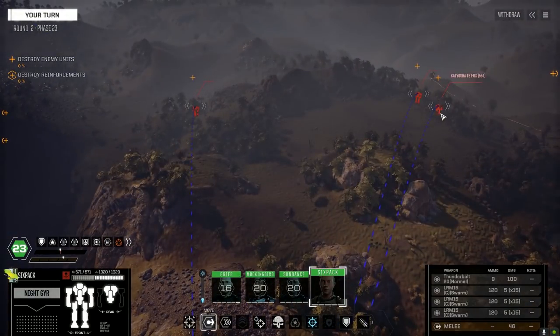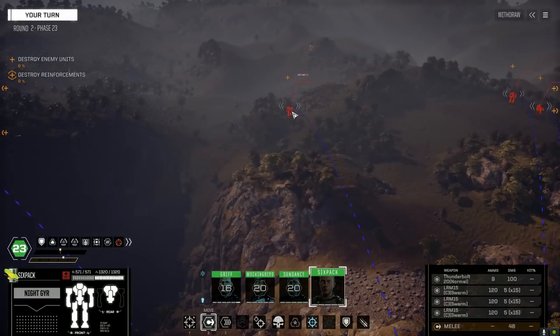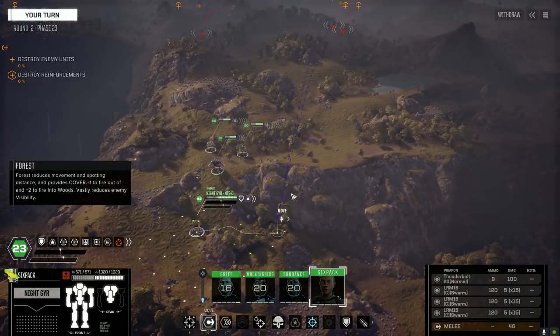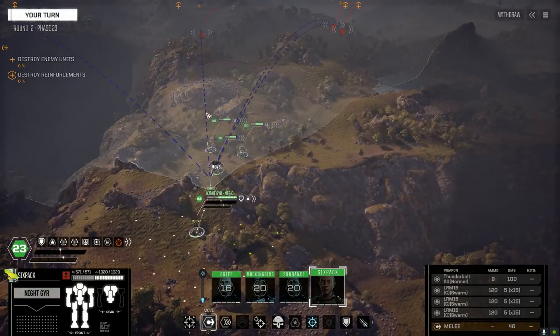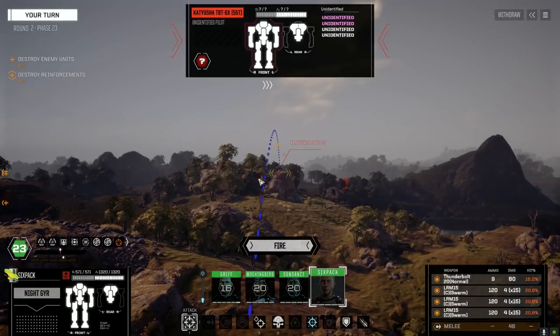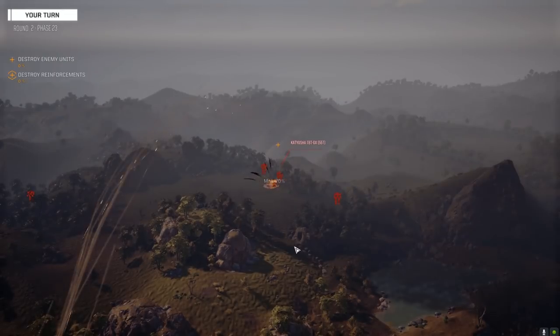What are we looking at here? Katyusha, Crab, and a Marauder — that's not so bad. And a Rakshasa, okay. Let's drop. Let's get rid of this Katyusha, it's going to be doing damage from range. We got thermobolt ammo too, right? We're not going to hit unless we fire, so let's get started on this guy.